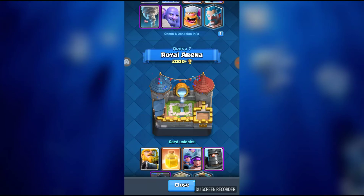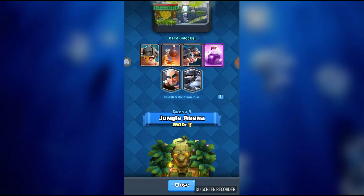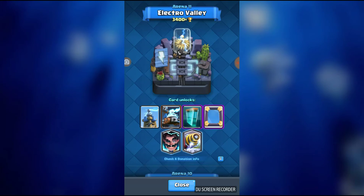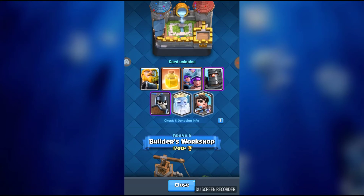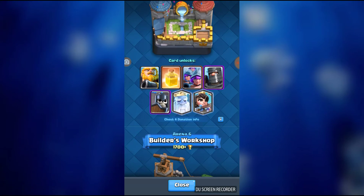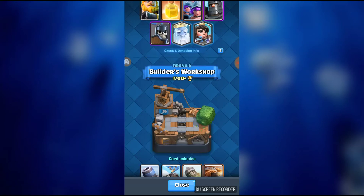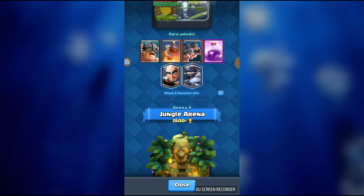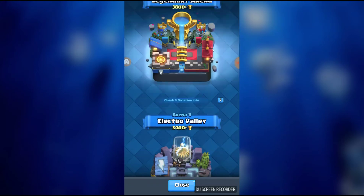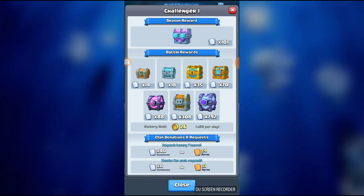I feel like they should have kept the old placement, with E-Wiz in Arena 7. Because my first legendary was Princess, actually — I got her in Arena 7 right when I got there. I'm finally added to this arena, just in case you didn't know. I want to get to a seasonal chest because I want this chest.